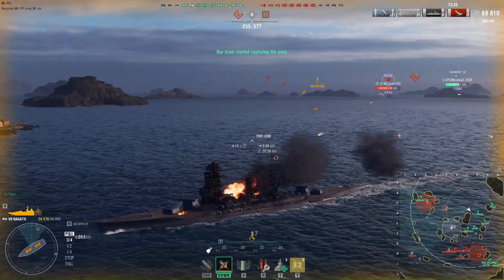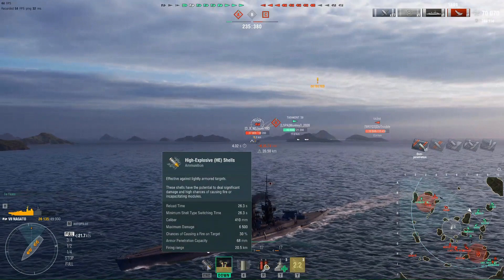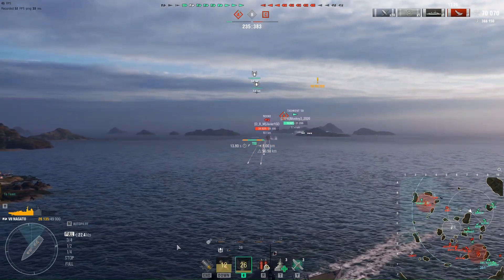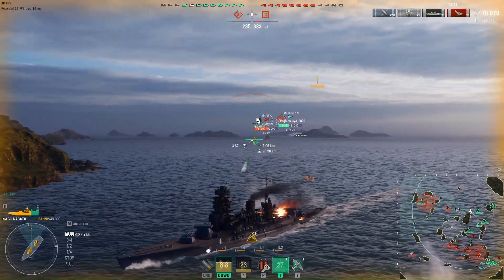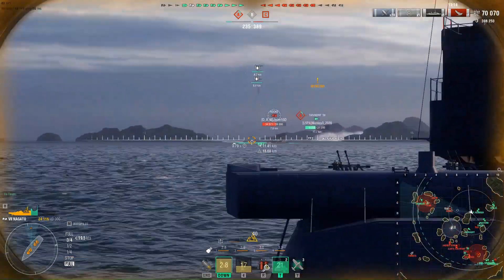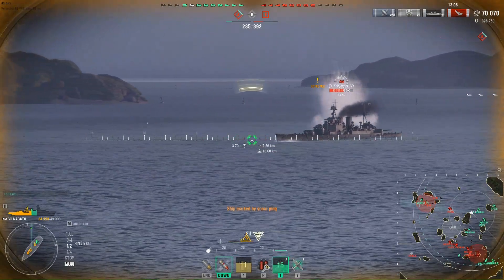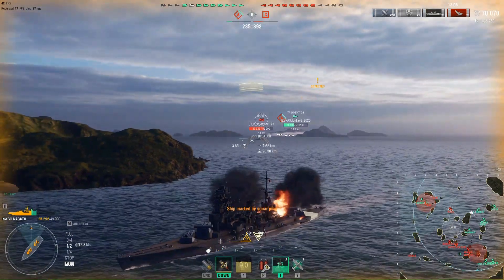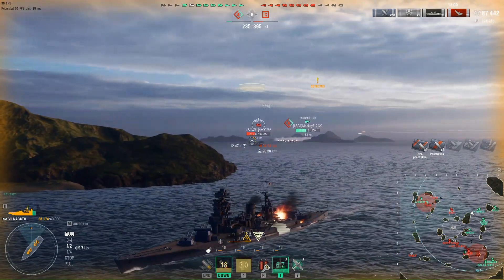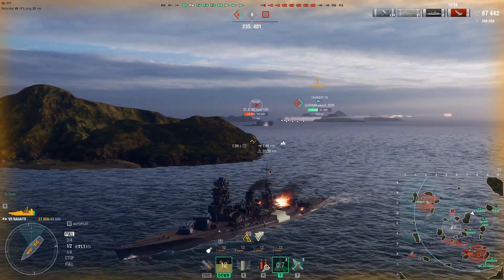HE alpha is pretty good on this ship. Each shell is 6,500 and the AP is 1,200. When they're bow-in and you've got eight shells at 6,500 on HE alpha — that's good damage when you've got a bow-in target and you're ricocheting all your AP. That was a bunch of pens. I'd say that's about 70k damage.